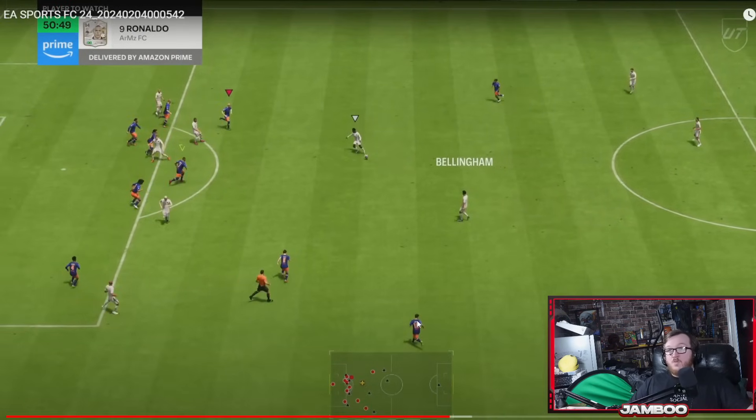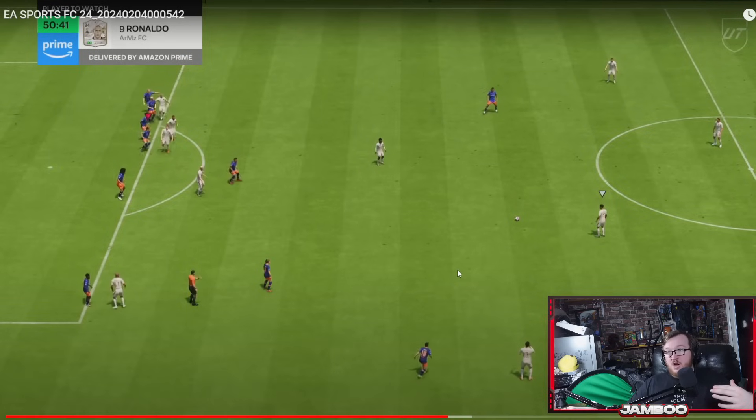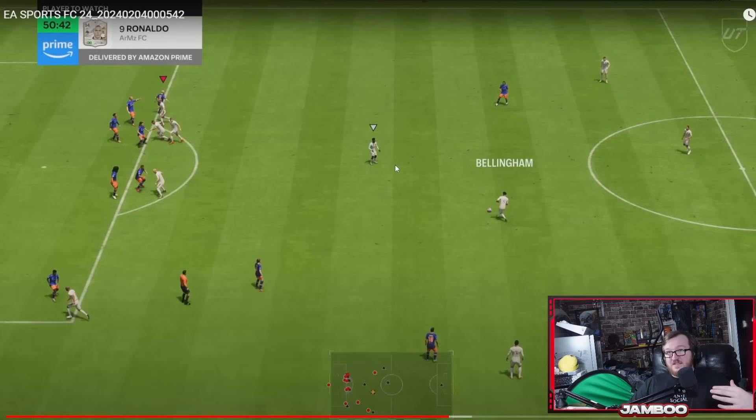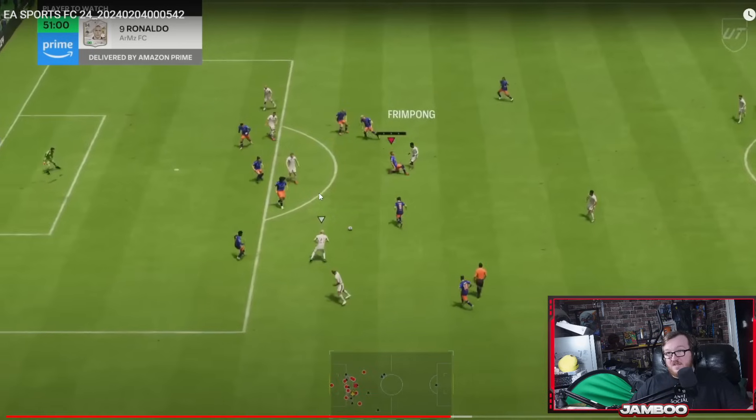Got to defend a set piece here. One thing I like to do — if they take the short free kick, I will always activate an offside trap here. The moment I see that he's running like this and he's going to take a short one, offside trap — and it's just going to eliminate all this danger from the attacker. You're able to just run at the ball carrier with your defender because everybody else will be offside anyway. So that's just a quick defensive tip there.